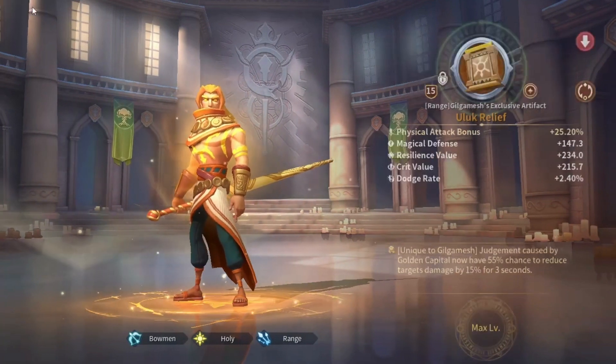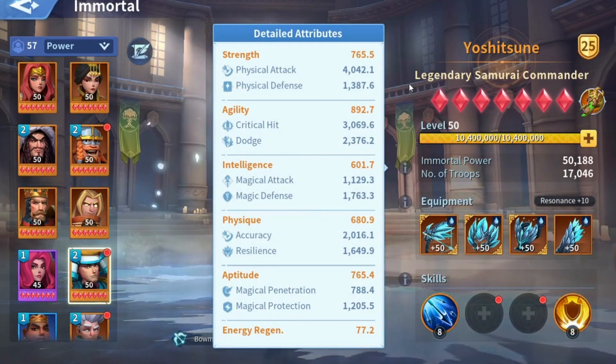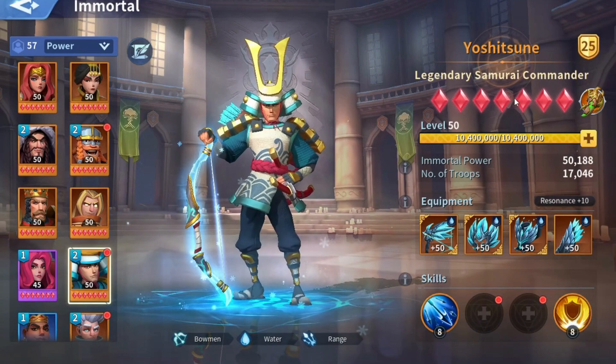As for the main stat you need to go for, it's the physical attack bonus. This is the stat you need because at late game physical immortals have a very high physical attack, so adding 25% more will grant you a lot of additional physical attack and a lot of damage input into your fights.